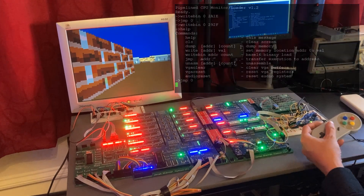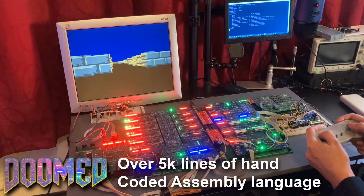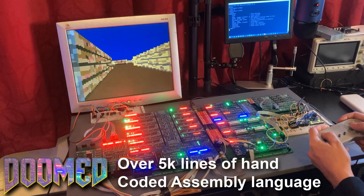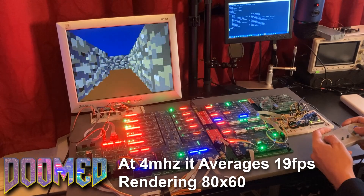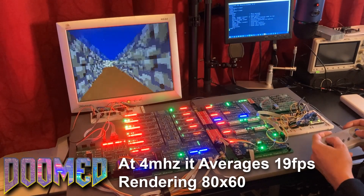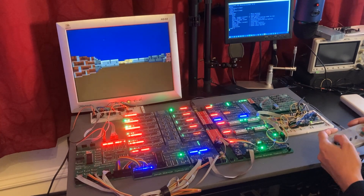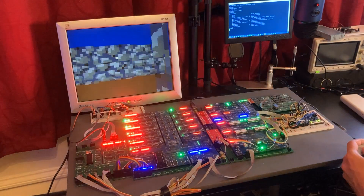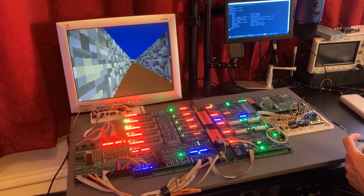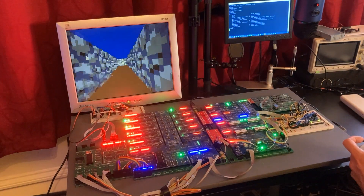So this is a demo I'm calling Doomed. It does bear a resemblance to one of the predecessors to Doom from ID Software — Wolfenstein — and it probably took me longer to write this demo than most of the other demos I've written put together. But unlike Wolfenstein, it does support walls that are at an angle and not just aligned to a grid.